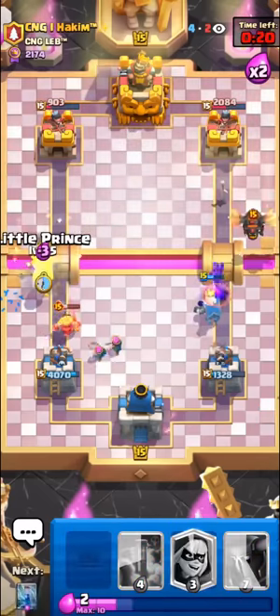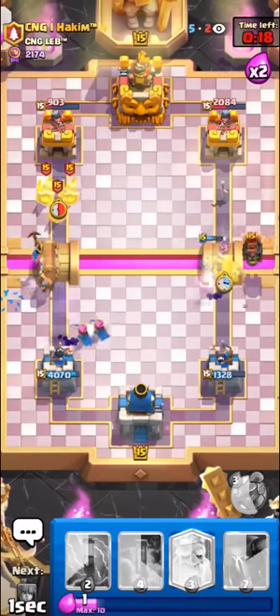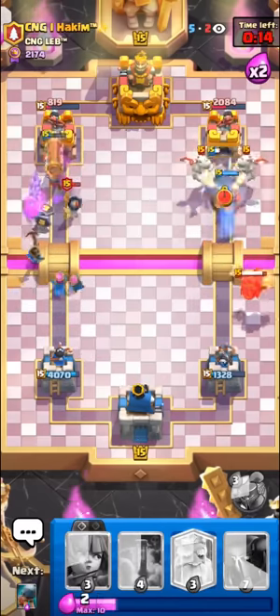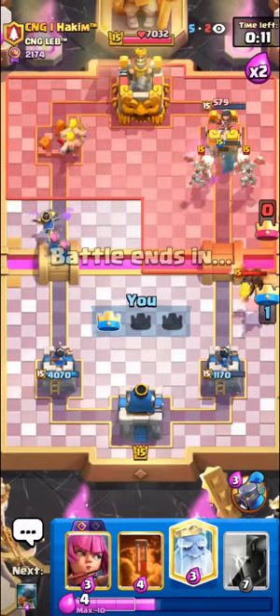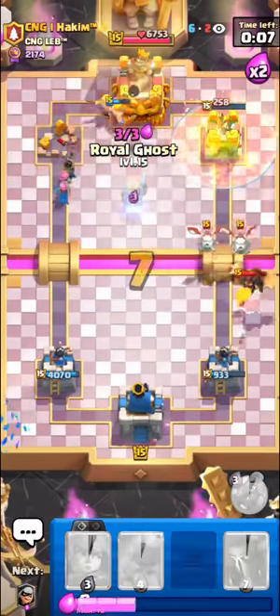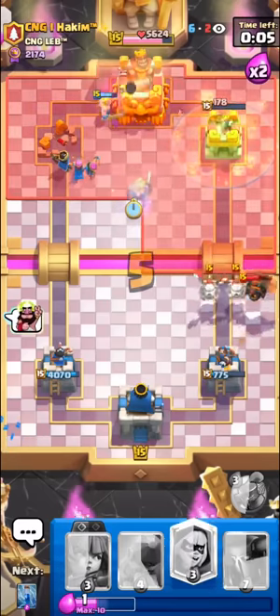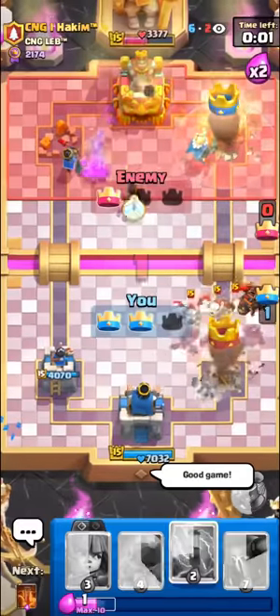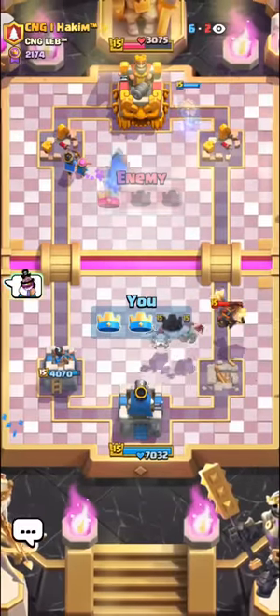I'll go in for the Battle Ram and Little Prince, just so the Little Prince gets kind of launched forward. Zap. Beautiful connection. Ever since the HP buff, Battle Ram is so nice now — it always gets the extra connection. I think we won either way. Poison will take the tower even if he takes ours. Very nice game against Lava Hound.